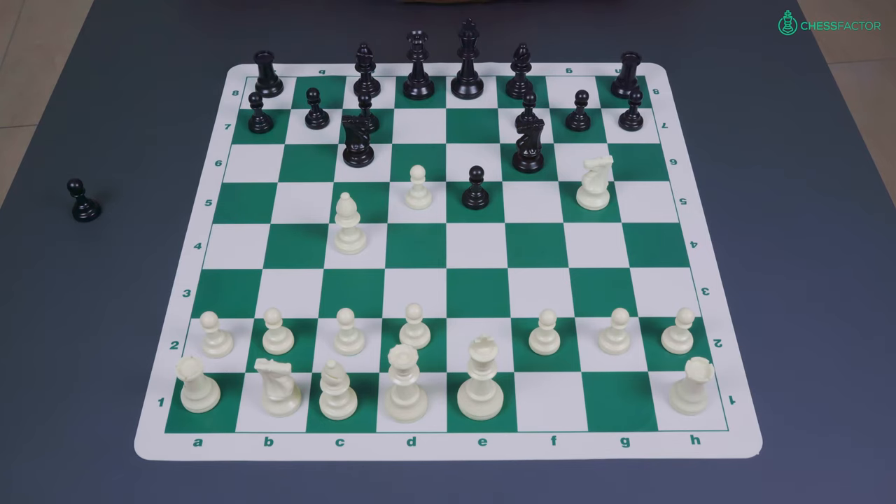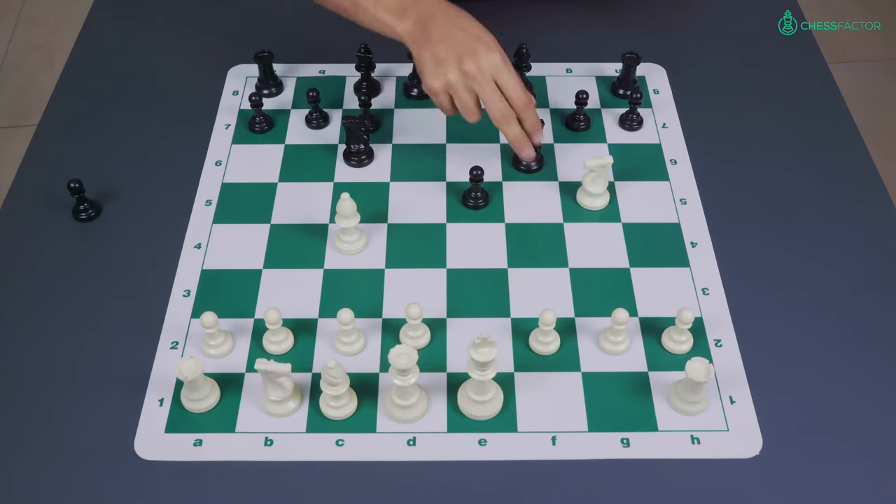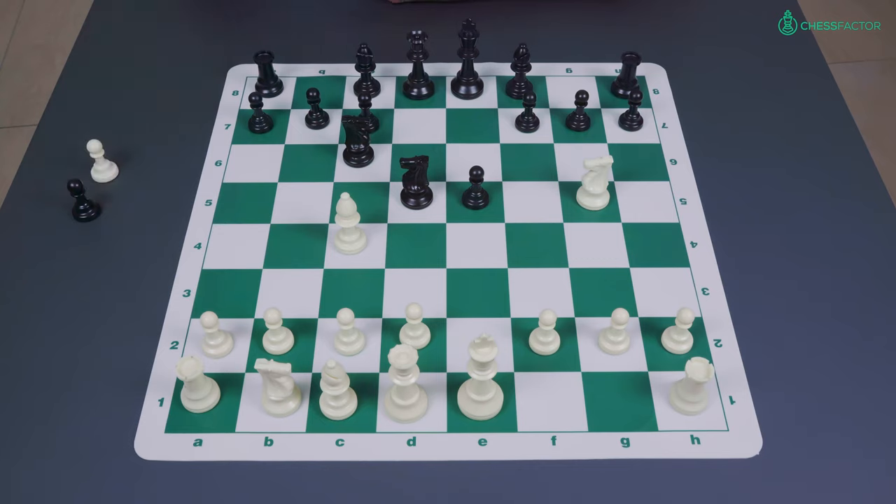Now those of you who are unfamiliar with this theory might be asking yourselves, well, what about taking the pawn on d5? Shouldn't that be the main move? It seems like the obvious choice, and this is going to be the coverage for today's video.